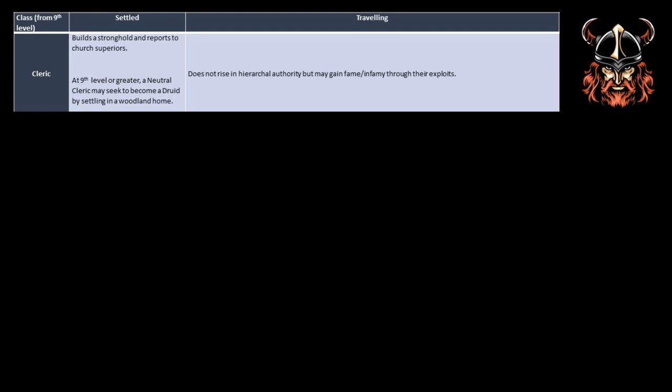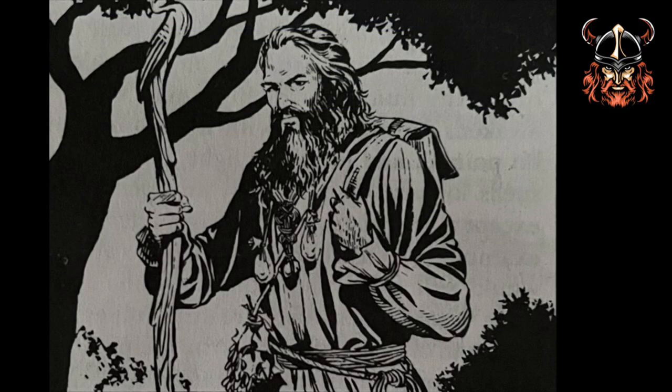To become a druid, the neutral cleric must find a woodland settlement and meditate for 1-4 months before being found by a high-level druid and tested for worthiness. There's no mention of what this test is, so it may be background information or you could make an adventure out of it. At the end of the test, the cleric becomes a druid with access to druidic spells, whilst losing spells that specifically affect good or evil — such as protection from evil — and they also lose the ability to turn undead. They must also abandon all metal armour and weapons in favour of leather and wooden ones. Furthermore, only 9 druids are said to exist over 30th level, so access to this level may not be gained before defeating one of the 9.